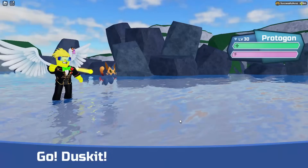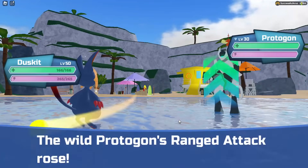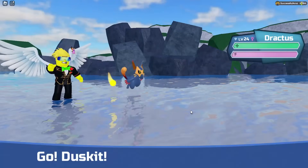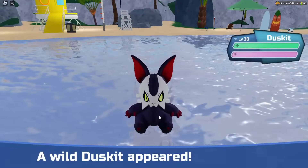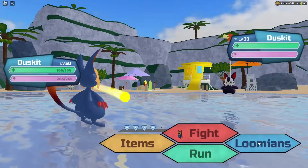Now we got another Roamer — a Protagon. Where's that Gleaming? Now we got a Dractus. Nice to see ya. And there's a Plush Duskett. Nice. Wish you were Gleaming.